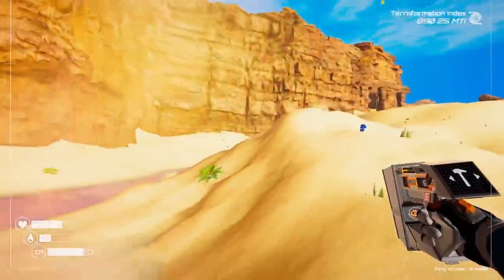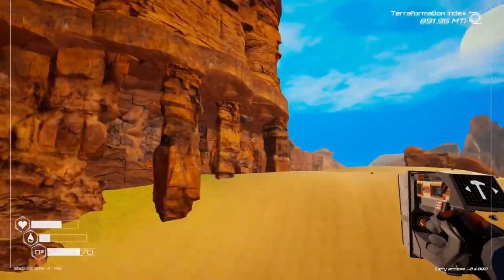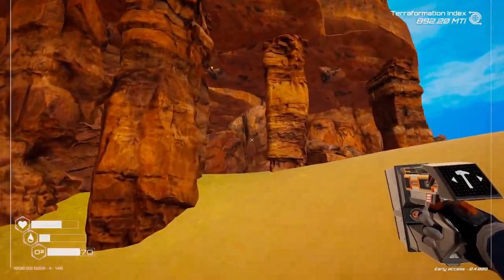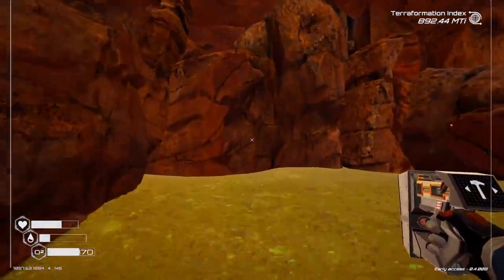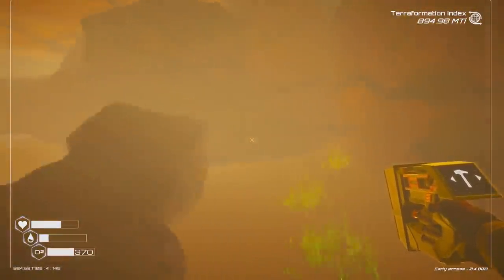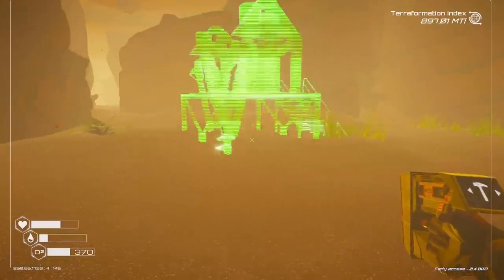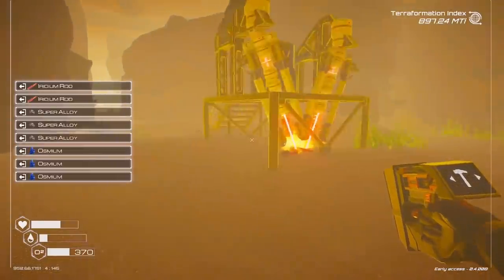We'll go past all these brand new lakes — this was all just sand before. We head over to what I think is a super alloy cave. In the cave there was super alloy, but unfortunately I got it all and it doesn't seem to respawn. There's also a very mysterious door in here — I wonder what's behind there. Anyway, let's go place the ore extractor T2 — plop that down. Look at that, it's got two drill bits, and it's got a big locker as well. We are mining for super alloy.